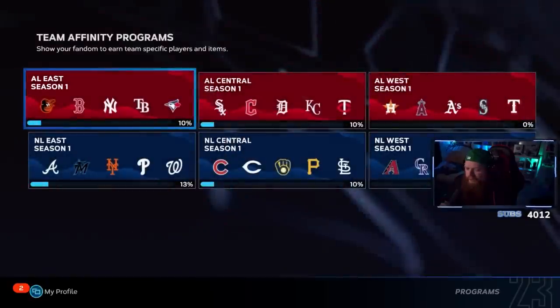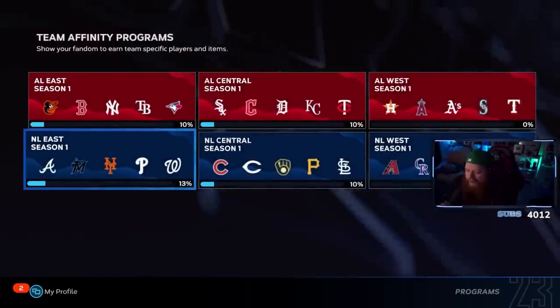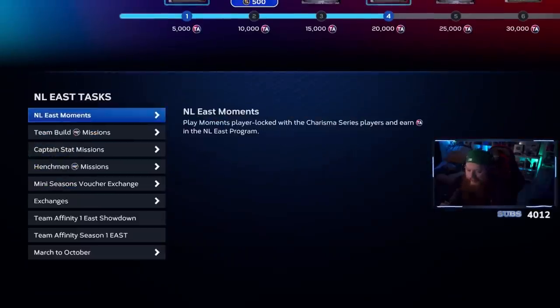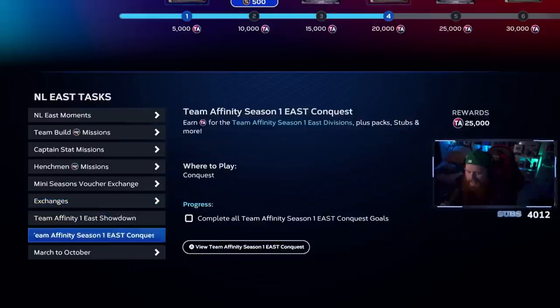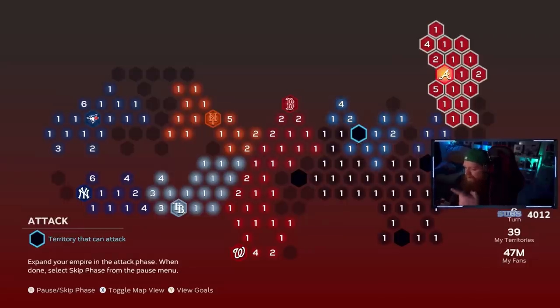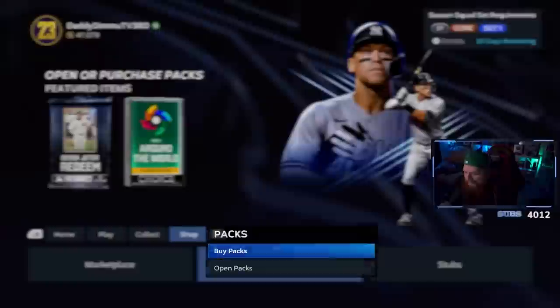I've also started working on Team Affinity. Even if you don't care about the WBC cards, the Team Affinity stuff is really nice. I've been doing the NL East as a Braves fan — I did all the moments and started the NL East conquest map. If conquest confuses you, tune into the Twitch stream where we'll be doing the full USA conquest map.